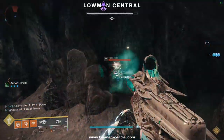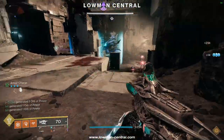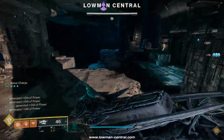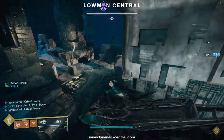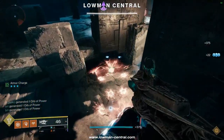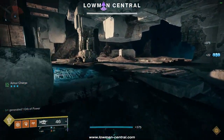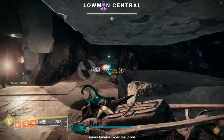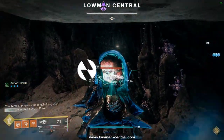Since this encounter is pretty easy, there isn't much that changes here. Assign one player to defend the right side and one player to defend the left side conflux. The middle conflux and that part of the map will be defended by both players. Guns and abilities that have amazing ad clear are really good here. Also, don't forget to run something that can stun overload champions.